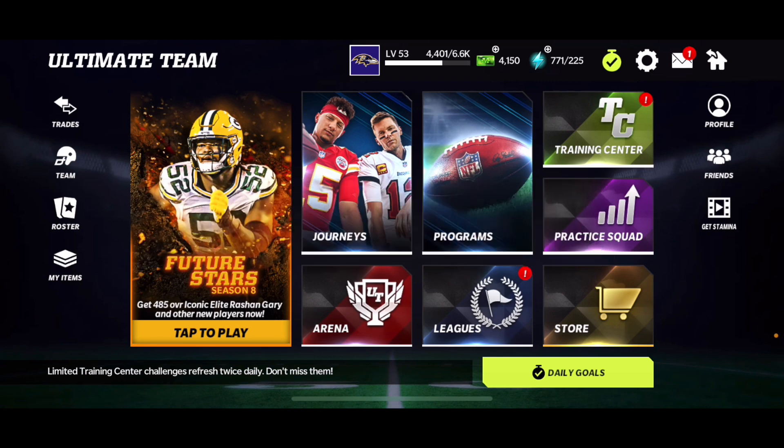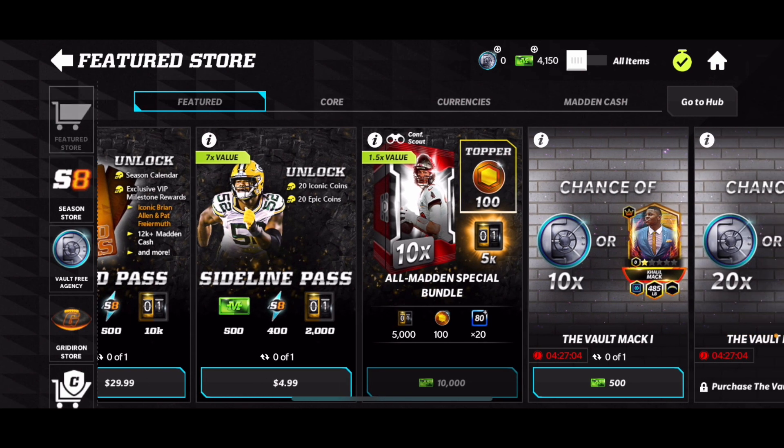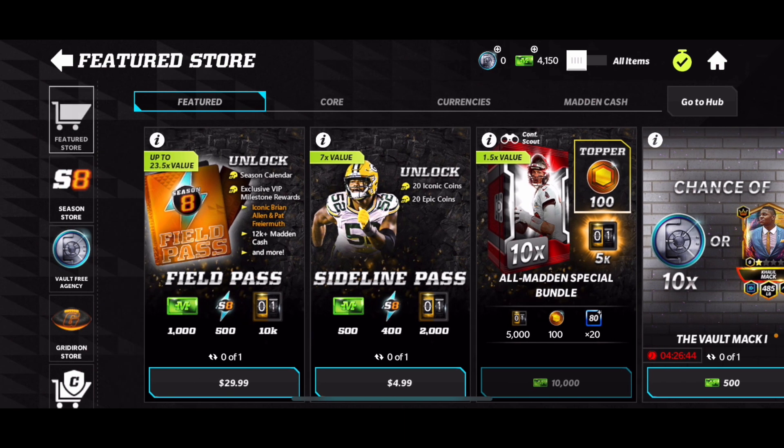Now straight into it. The first way is by going to the actual store. If you guys have the Madden cash, you get to pay for this. EA put a hundred iconic coins right there, so if you guys want to grab it, you can go ahead and grab it.